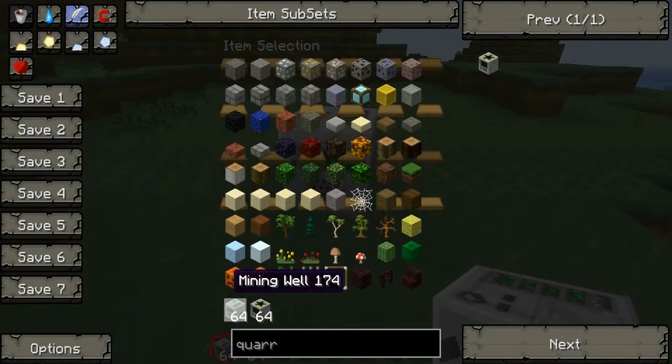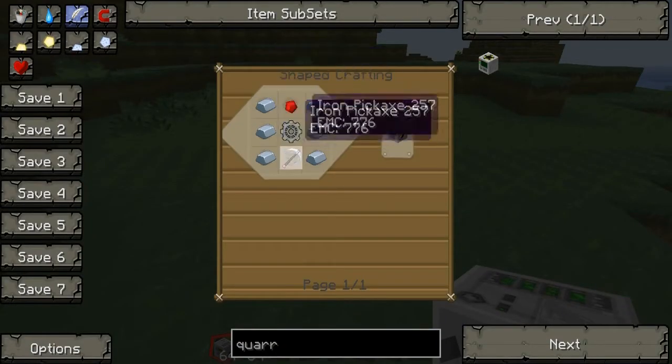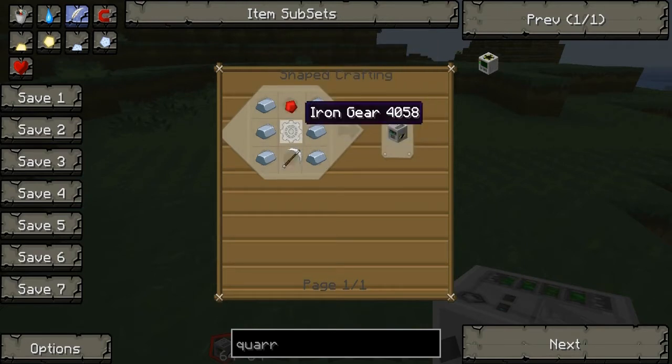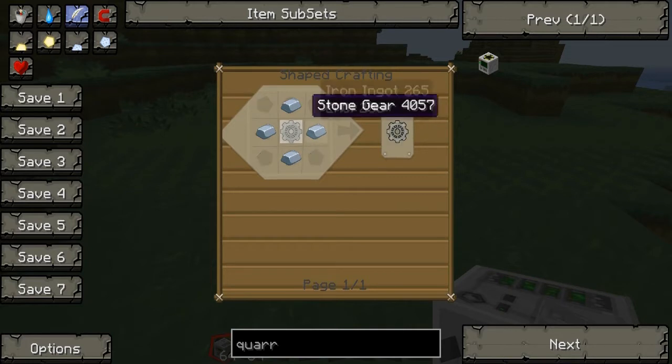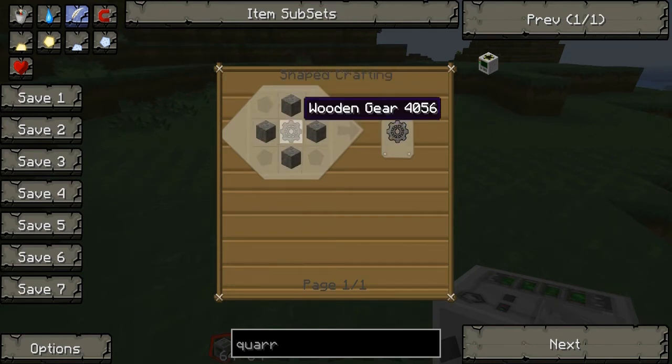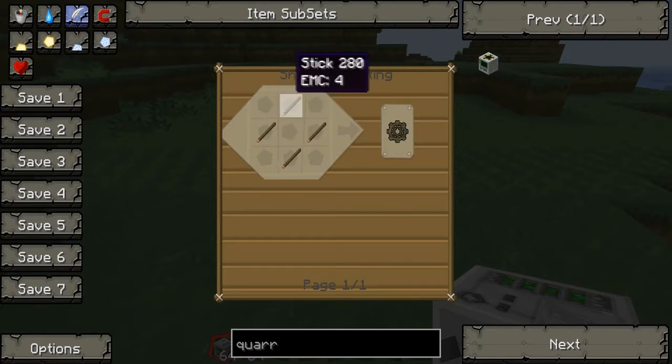So, mining well — here's the recipe: 6 iron on either side, resin at the top, iron pick below, iron gear in the middle. The recipe for the iron gear is iron surrounding a stone gear, and the recipe for that is stone surrounding a wooden gear. The recipe for wooden gear is sticks, like that.